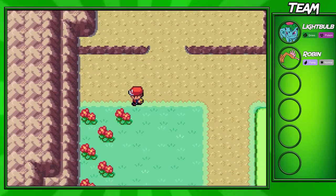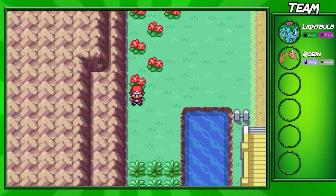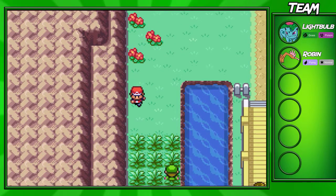Attract can be useful sometimes — it puts a Pokémon in love with another of the opposite gender, and then it's kind of like paralyzed but it doesn't halve your speed.